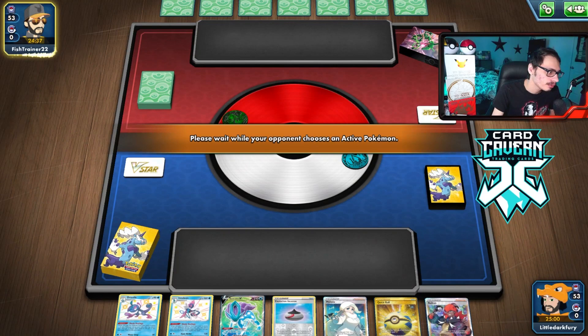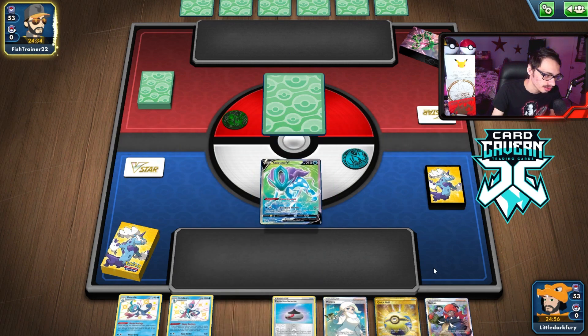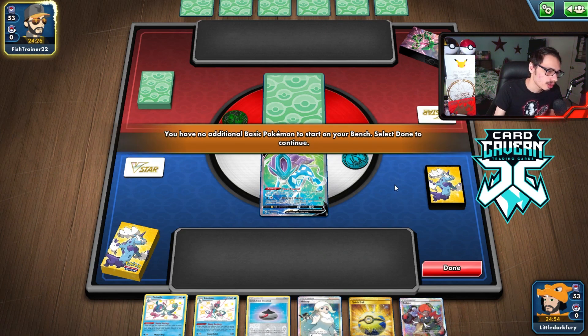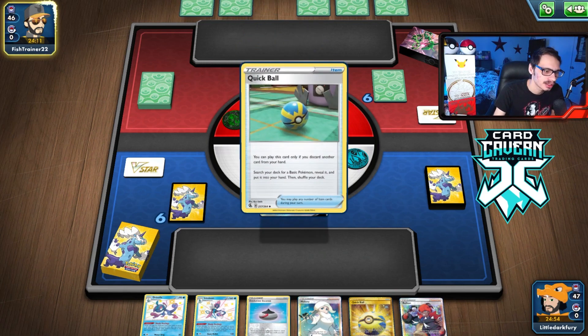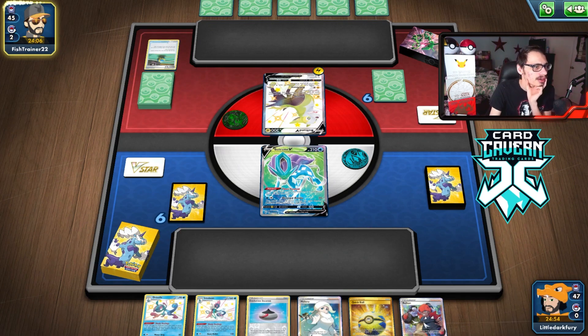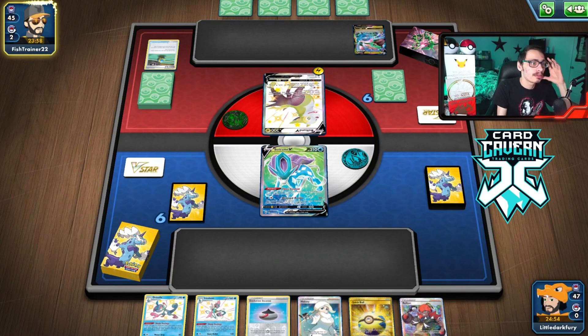Alright, looks like we're going second here, which is fine — our opening hand is actually okay. If I can get a Water Energy, this hand is balling. We'd have a turn one or two Blizzard Rondo, which can put on some pressure. It's a Rayquaza deck — they open up with a Boltund, which is scary because now I am weak to Lightning. Boltund makes this matchup a little bit trickier. They can Bolt on me next turn and KO me. Hope they don't get a Mareep here. They Quick Ball away a Quick Ball though, and no Mareep — we shouldn't get KO'd.